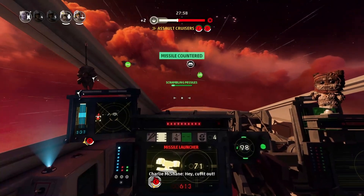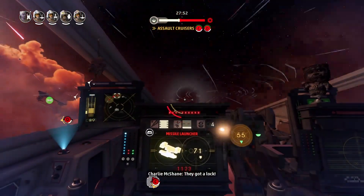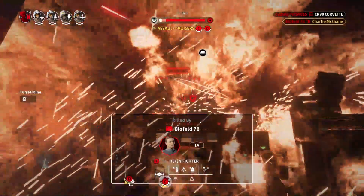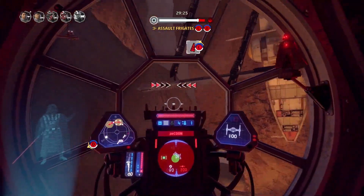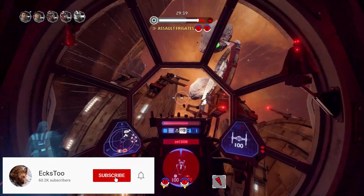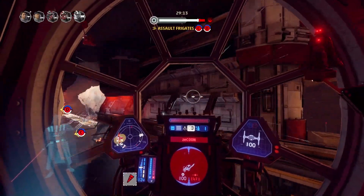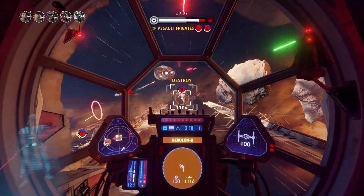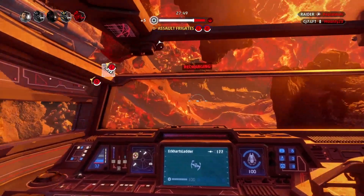The B-Wing will have a cosmetic variant seen in Return of the Jedi - a really cool attention to detail from the developers. It's going to be a bomber class ship and will feature a unique gyro cockpit and swiveling wings, so how that plays out in gameplay will be very interesting. It will use all the same choosable components the Y-Wing can pick but will have different base stats before bonus stats are applied from the player's loadout. The blog post doesn't have those stats, so we'll have to wait until the update drops.